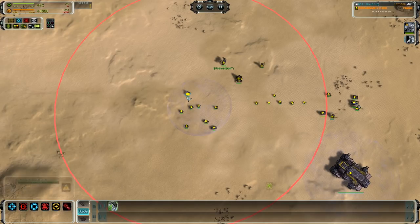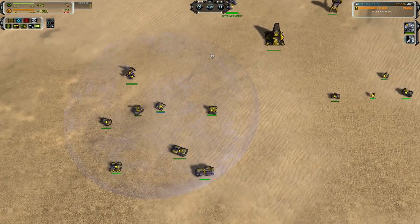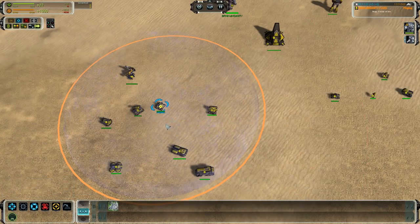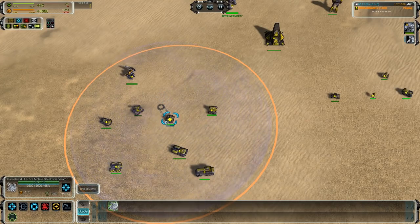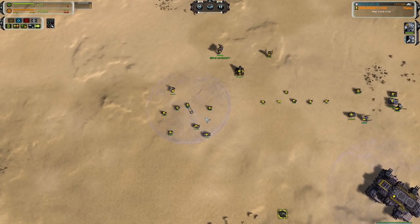You're going to want to use the Mongoose to dart in, fire a volley at T1 units, then back up for the reload time of around eight seconds, then lay in another round. It does not have enough health to stick around and fight, but it is very fast so you can get out of bad situations easily. Pair it with mobile shields for extra health - you always want to build mobile shields with a UEF army. They consume 110 power but provide 3,500 health in a very large bubble - cheap health you can add to your forces.